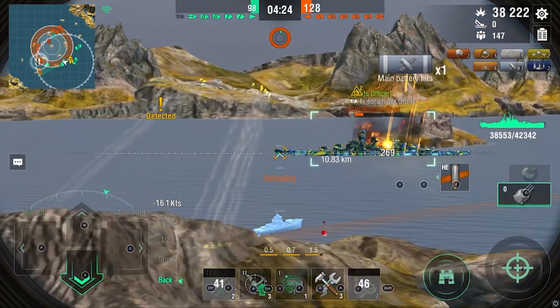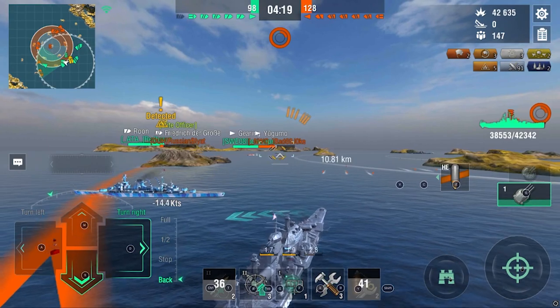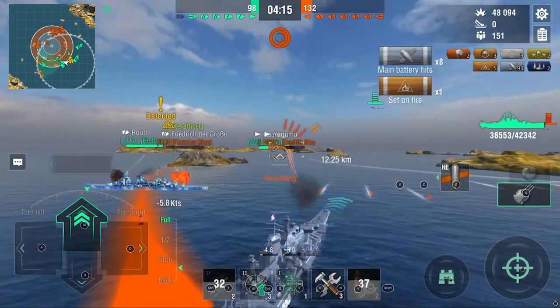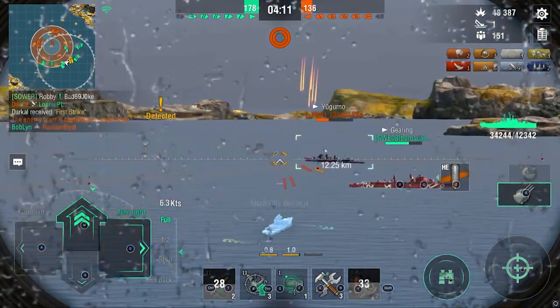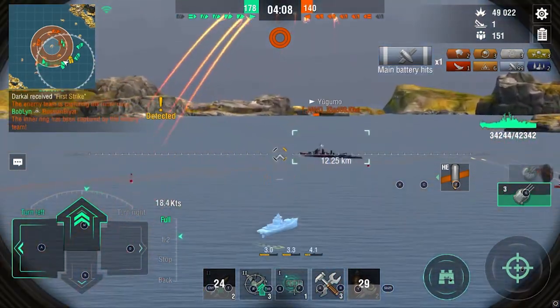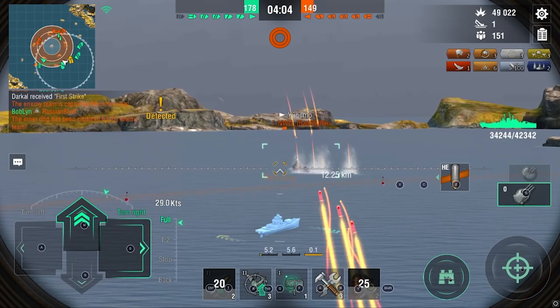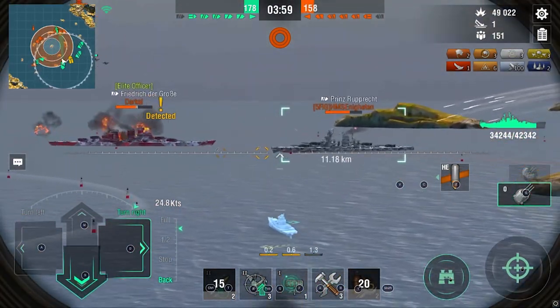Currently my team is not doing too well — we have a lot of people outside the cap and we don't have any capture circles. But the enemy team is very pushed up, and the FDG goes down to my fires. We're already at 48k damage. We're not doing as badly as it might look because the enemy team is out of position — there's a République outside the cap and they're kind of lemming training around.